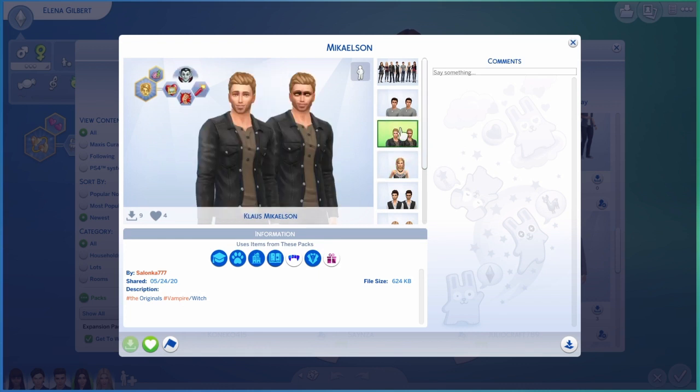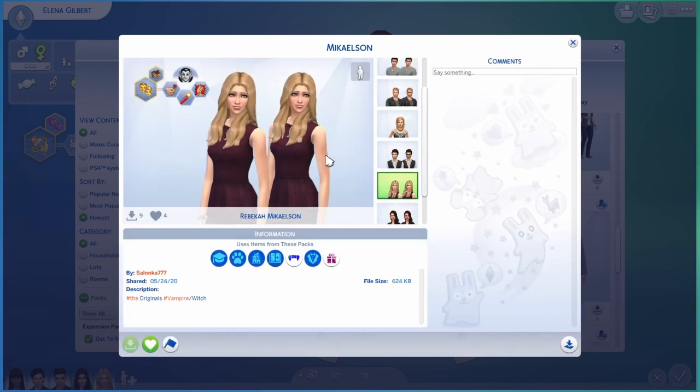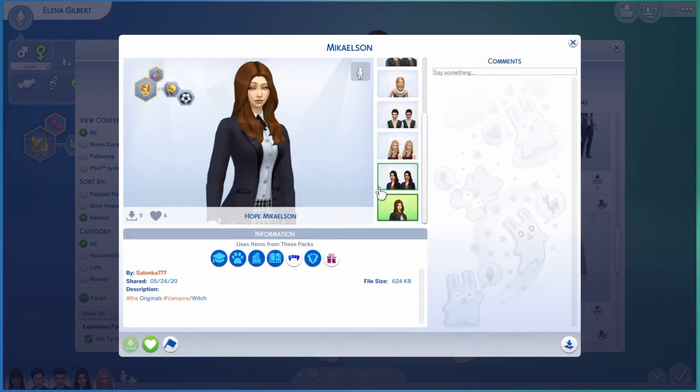There's Freya Mikaelson, Klaus, Kol, Elijah, Rebekah, Hayley, Marshall, and Hope.